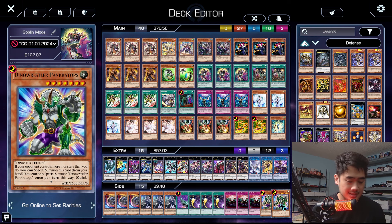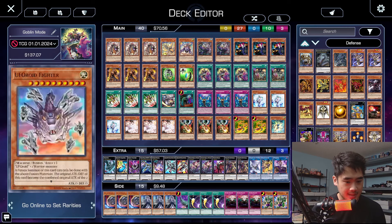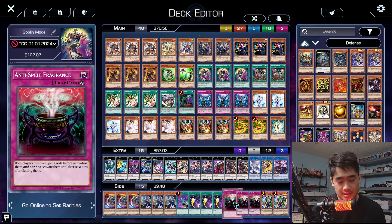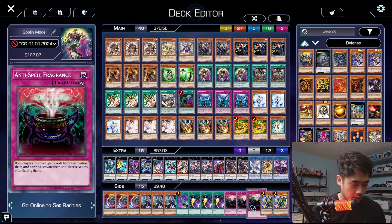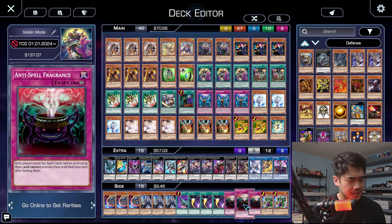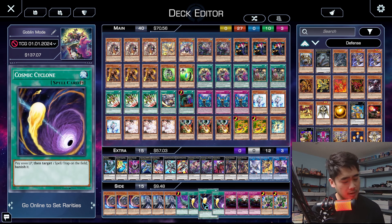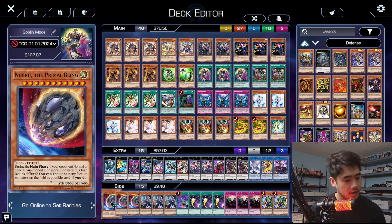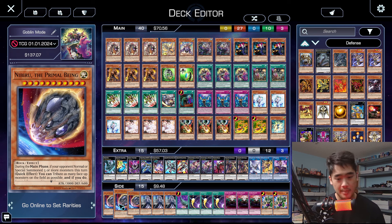For the side deck: double Pink — Pink is still pretty nice; a lot of people are ending on IP boards and this helps handle IP. Anti-Spell because we lose to board breakers — Talents feels so bad to go up against in this deck, so Anti-Spell puts a stop to that. Dark Ruler is also a pretty big threat against this deck. Triple Cosmic Dust — that's our back row removal; Cosmic is undisputably the best spell-trap removal right now. Triple Ghost Spell for level-three synergy. And then stuff like Labyrinth or Voiceless Voice, plus triple Nib to round off if we need to go super hand-trap heavy.